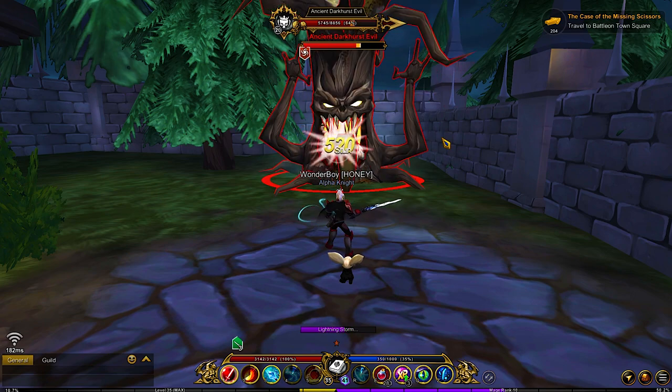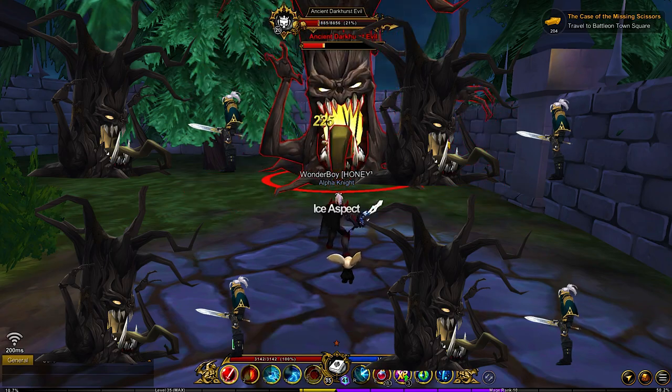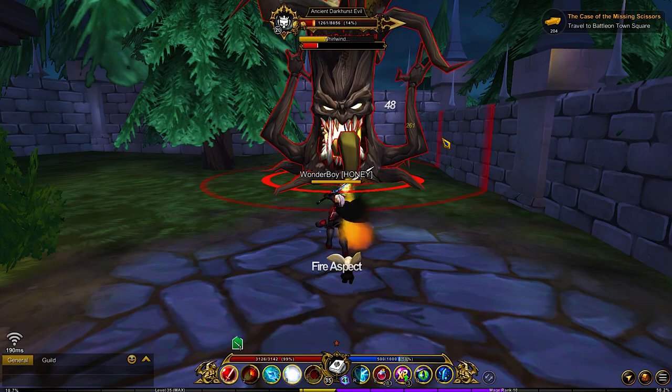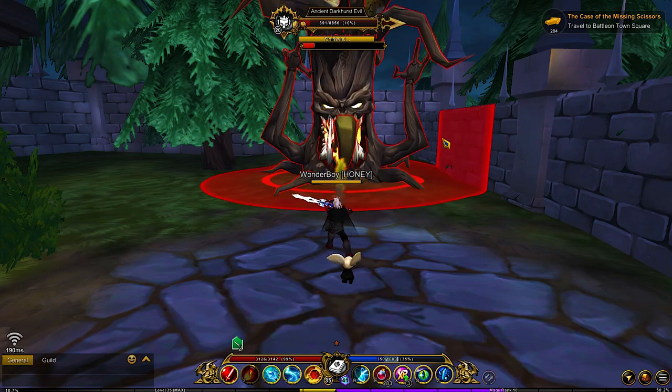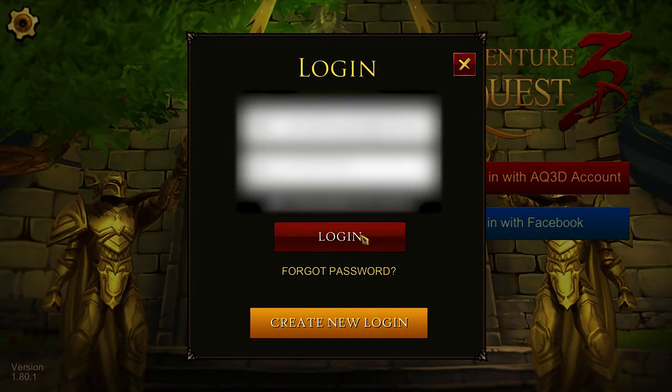A method to make this much faster is to server hop. Each server has an Ancient Evil and its own death timer. At this moment Adventure Quest 3D has 4 servers, so you can get 4 kills per 30 minutes. I suggest you set a timer after each kill and label it with what server you're on, so you know when that server's Ancient Evil will be up.